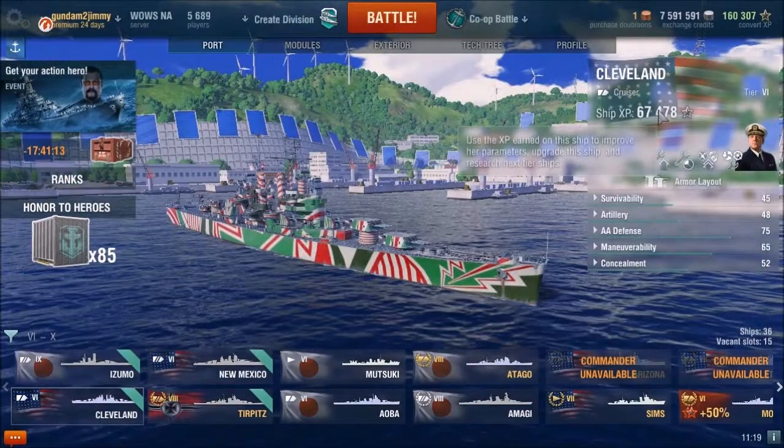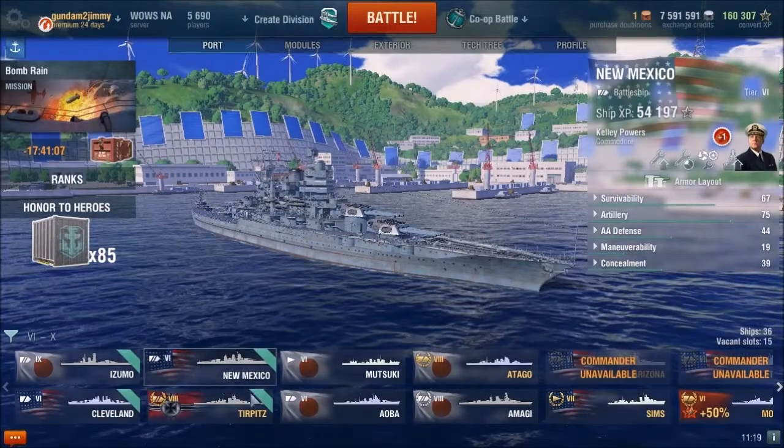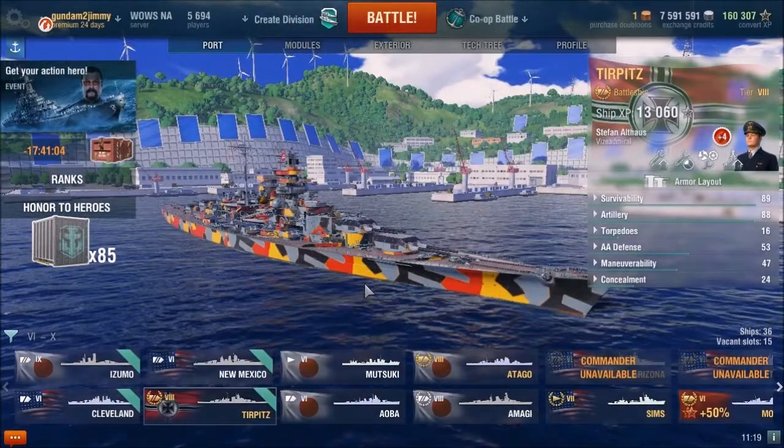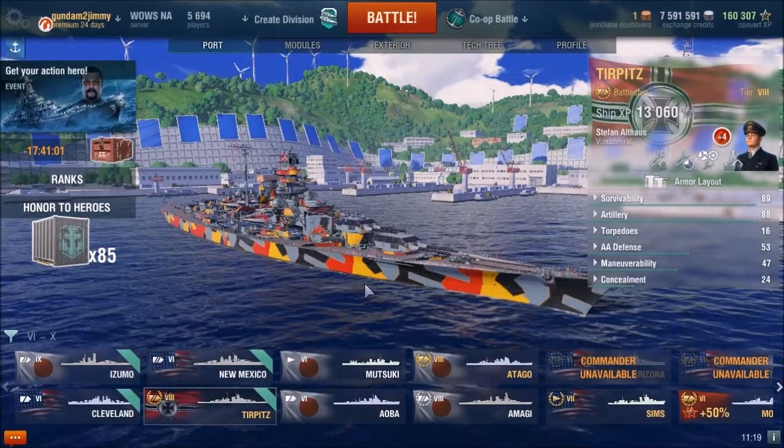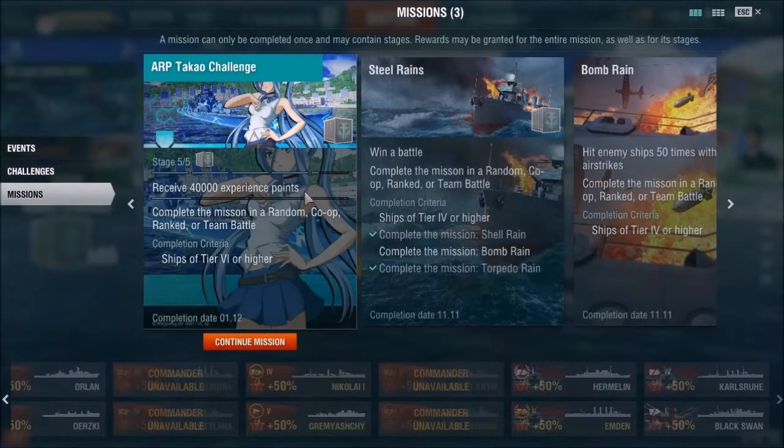I'm also very close to getting the Colorado here, and I know the Colorado is not great. I've been using extra camouflage on my Tirpitz. I'm in stage five and I have 40,000 experience total required with 8,245 earned so far, meaning I need just under 32,000 more experience to get my very first ARP ship.